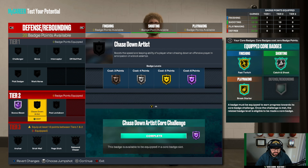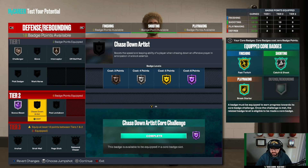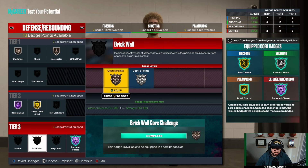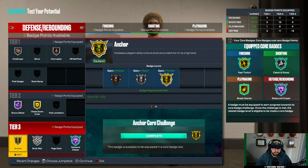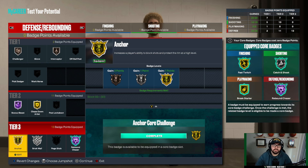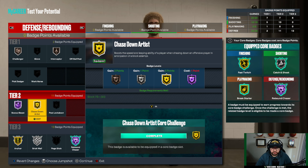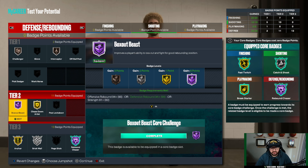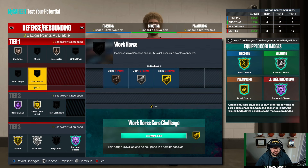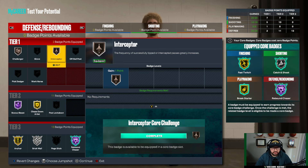For defense badges, go hall of fame box out beast, bronze challenger, bronze interceptor, gold chase down artist, hall of fame rebound chaser — core that — silver brick wall, and gold anchor. Gold anchor works well; I'd prefer hall of fame but gold is solid. Hall of fame rebound chaser is a must for any big. Gold chase down artist is great. You can drop box out beast to gold if you want to reallocate elsewhere, but boxing out is a must in this game. Challenger contests perimeter shots well and interceptor is essential for any big defending the back end and playing the passing lanes.